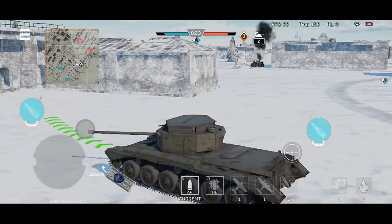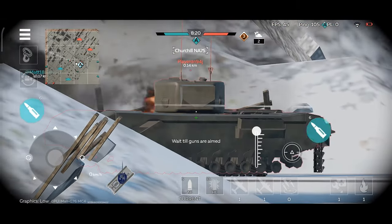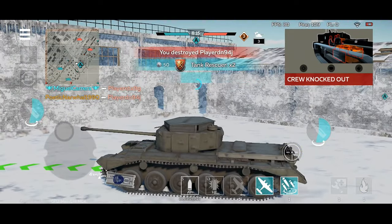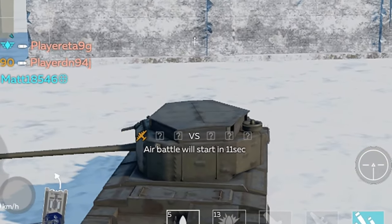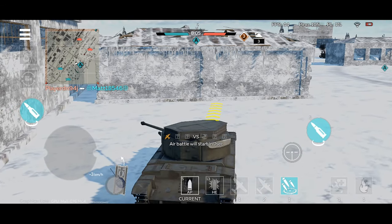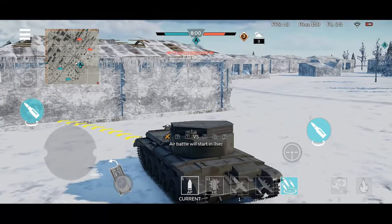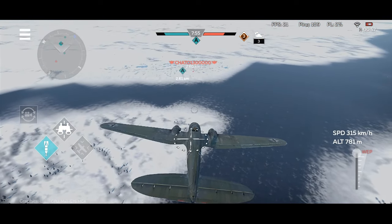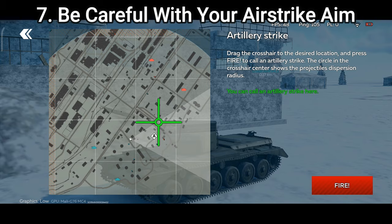You need to keep your tank hidden once you're using planes. There is a 15-second delay before the plane battle starts, so you will have 15 seconds to hide or pick a safe location. Most beginners just stay in the same position and leave their tank in the open part of the map, which means all enemy tanks will be able to destroy you.